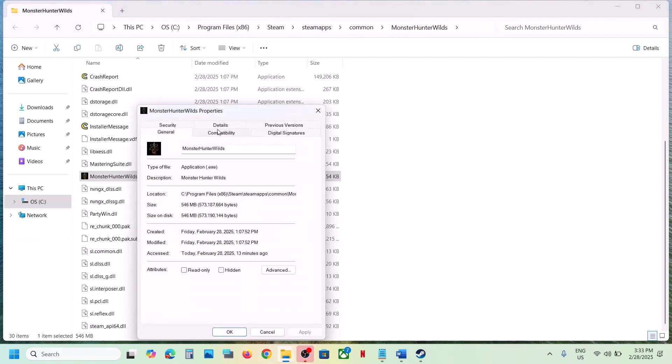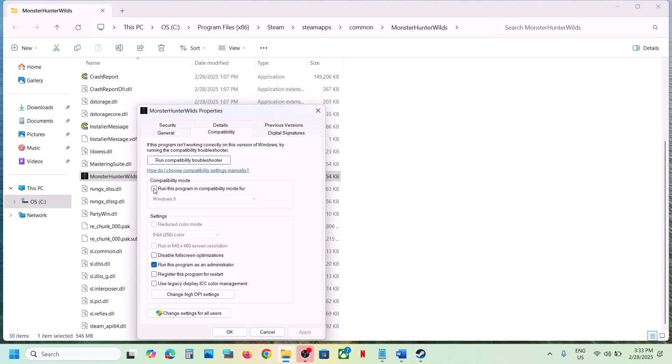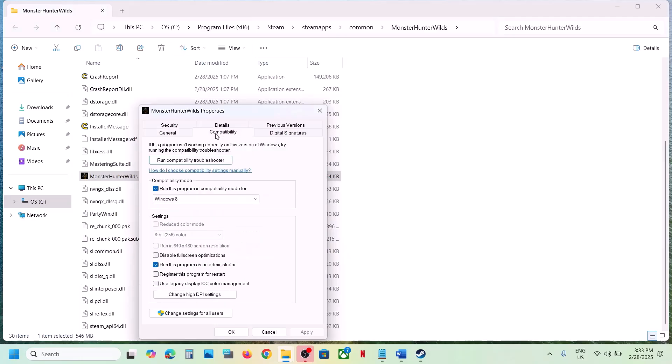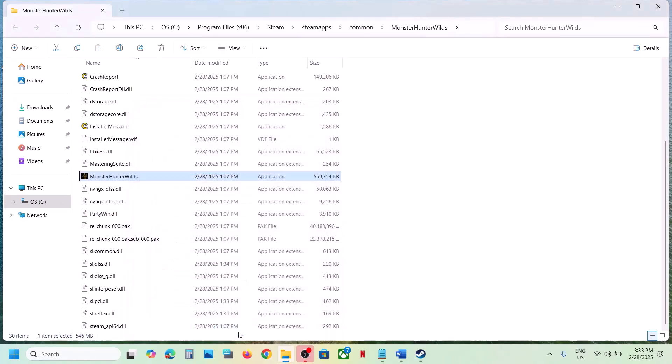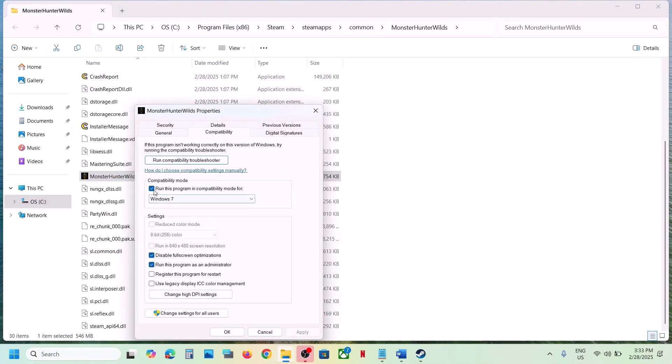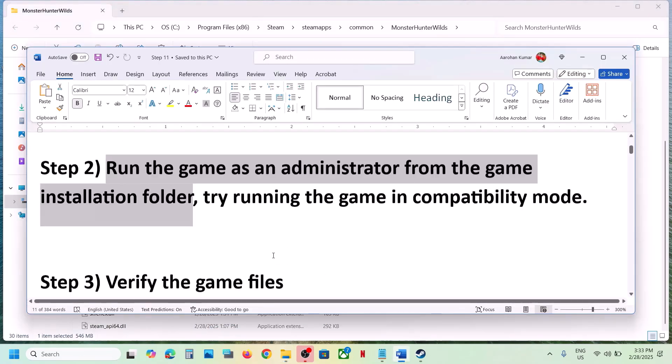If that does not work, go to Properties again and this time select Windows 7 in the compatibility mode, hit Apply, click OK, and launch the game. Still not working? Put a check on Disable Full Screen Optimizations, hit Apply, click OK, and launch the game. If none of these work, uncheck all the boxes, hit Apply, OK, and follow the next step.